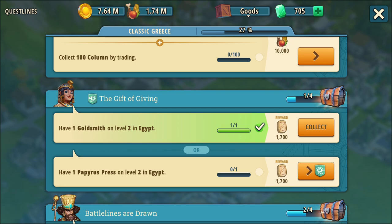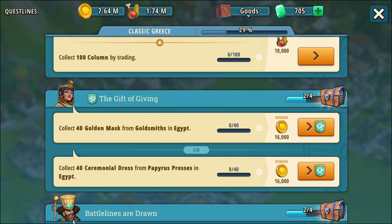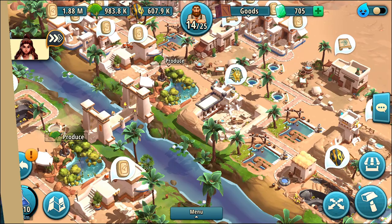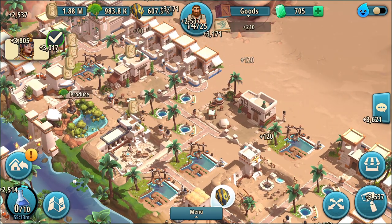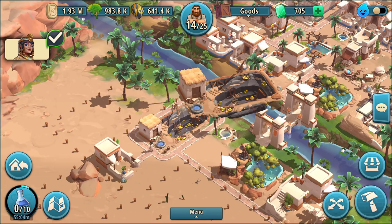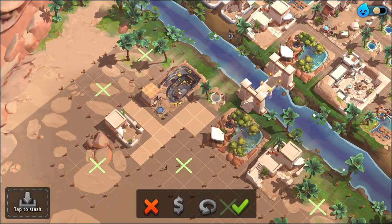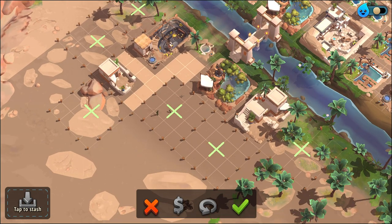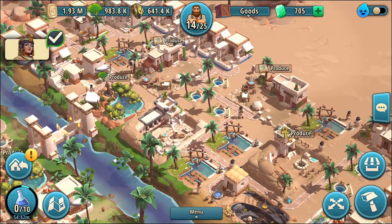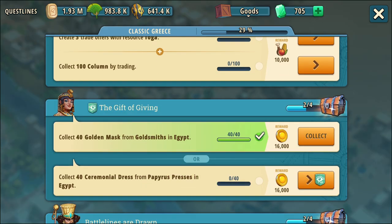What do we have here? Have one goldsmith to level two, and collect 40 gold masks from the goldsmith — I actually think I have some waiting over there. Let's pop over to Egypt and see. I got a lot of those, a lot of everything — let's grab everything. I have both gold mines going; this one is just a little behind. I snuck it in at an angle to make room. I don't have another land expansion yet — I have to take that other region from the Persians first.